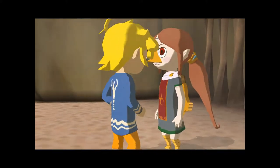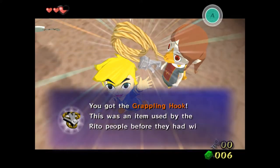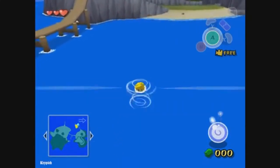You want to enter Dragon Roost Cavern, get to the mini-boss area, and collect the grappling hook. Then from there you want to go ahead and defeat the dungeon as normal. Once done with that dungeon, you want to go ahead and save and quit, and you'll respawn back at the start.